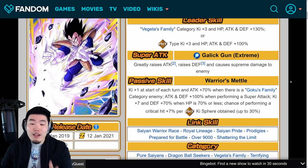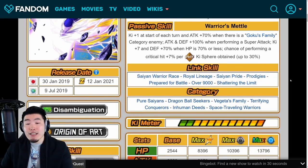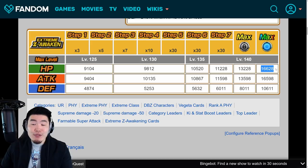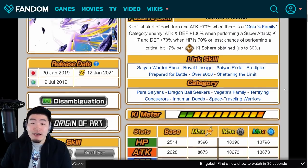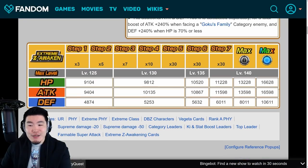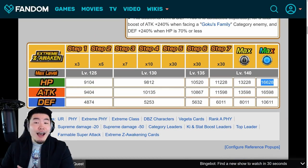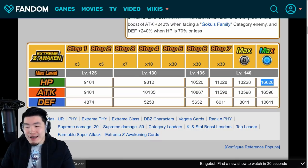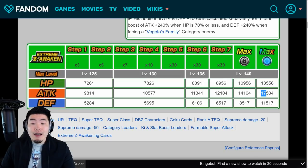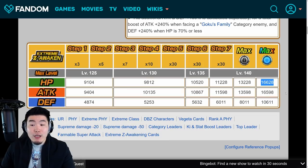But these two units are very, very similar — obviously different links and different categories. In terms of the stats, Vegeta will have up to 16,628 HP, 16,598 attack, and 10,611 defense. Overall, I would say Goku is definitely the superior unit, mainly because of the stats. Vegeta has far higher HP than Goku — Goku has 13,556 — but attack and defense-wise, Goku is superior by quite a bit.